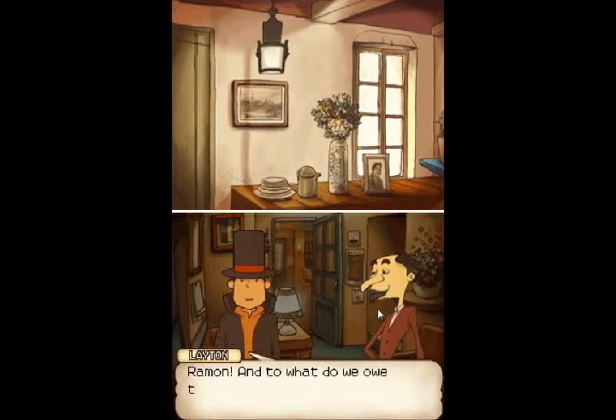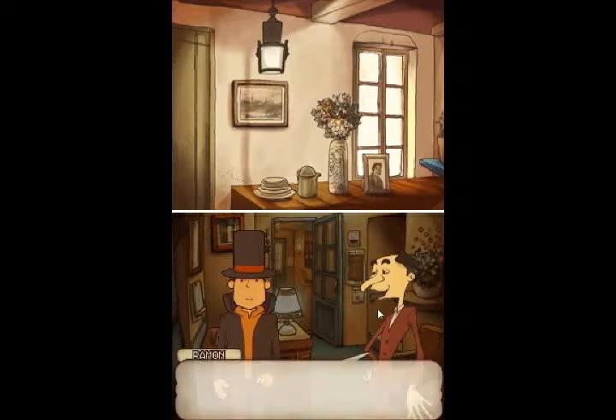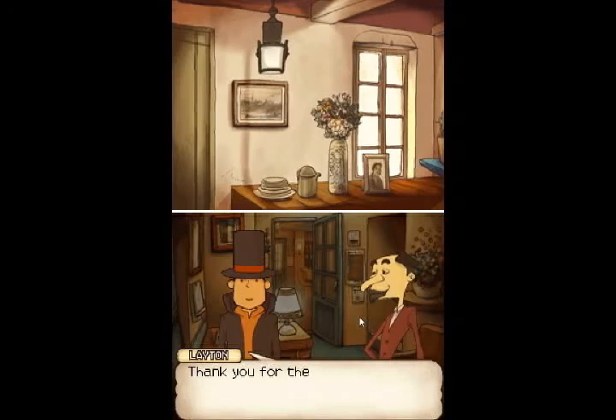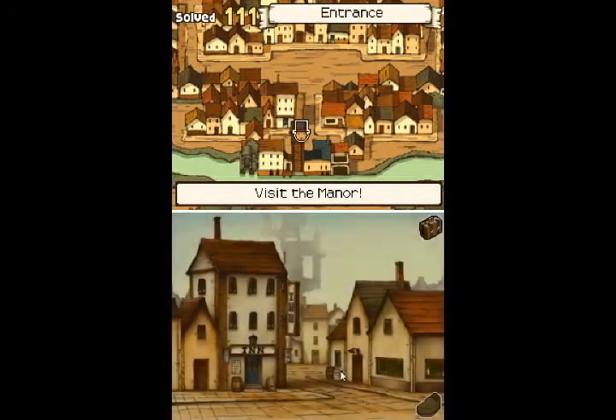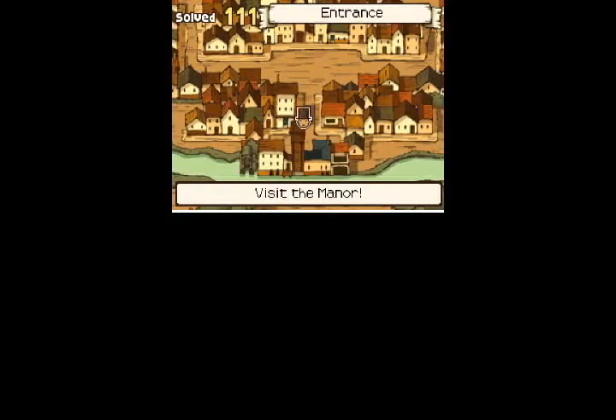Professor Layton! Ramon, and to what do we owe this visit? Oh, he told me I needed to find you and bring you to Reinhold Manor — the inspector, I mean. He and Lady Dahlia await your arrival at Reinhold Manor. Thank you for the message. We will set out for the manor in just a few moments. So, we have our next step. Time to head pretty much straight to the manor. That way, and then this way.